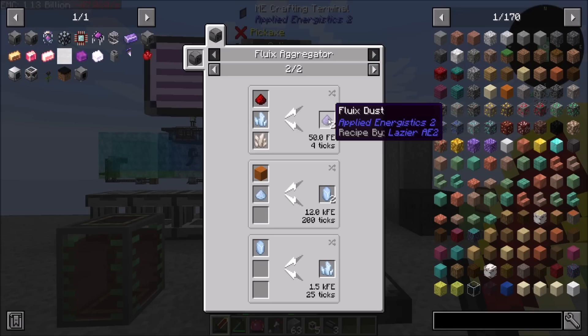Like the Fluix Aggregator, which is the main thing I want, because this will allow me to have Fluix Dust on AutoCraft a lot easier than doing it in world. So let's do it and go from there.